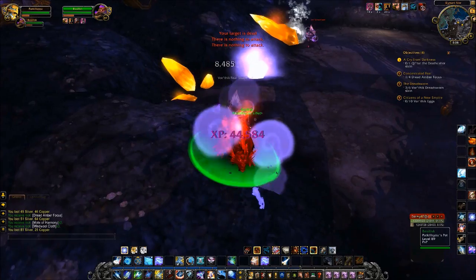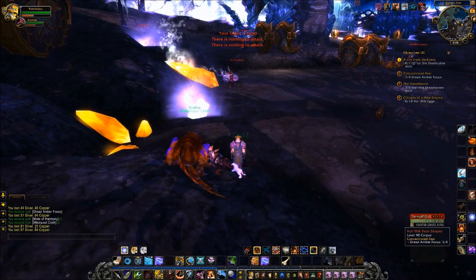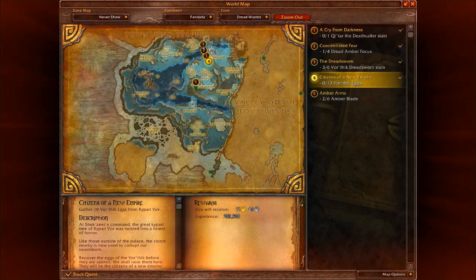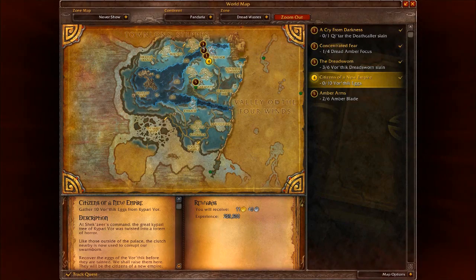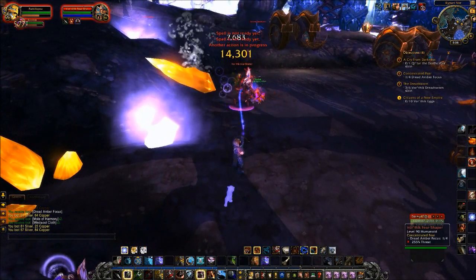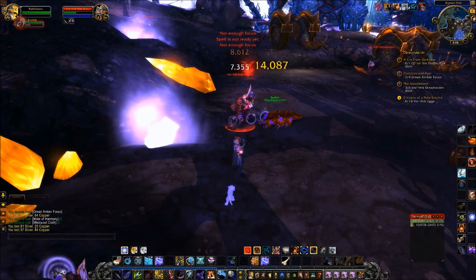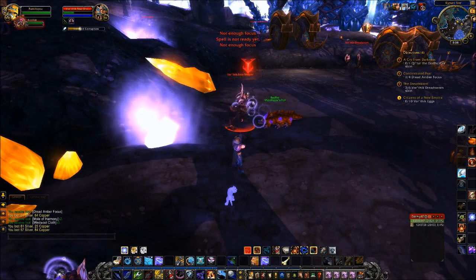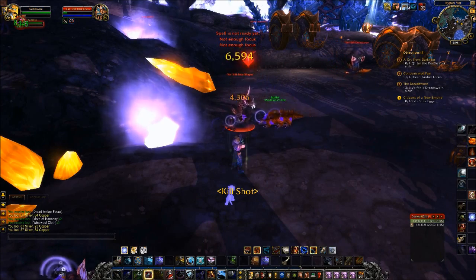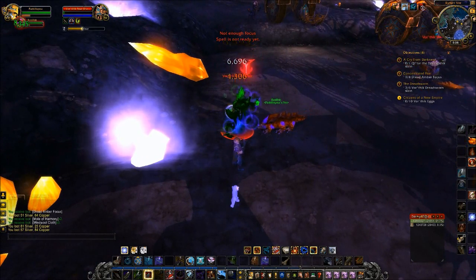That one actually died quickly. We killed three of those and got one focus. The eggs are apparently all the way at the end, so we're just going to go in this direction and clear out everything we possibly can. When we hit 90, we're gonna do dungeons, PvP, some raids, arena — all the end game content. People ask if I'm gonna start a new character and honestly I don't know yet.